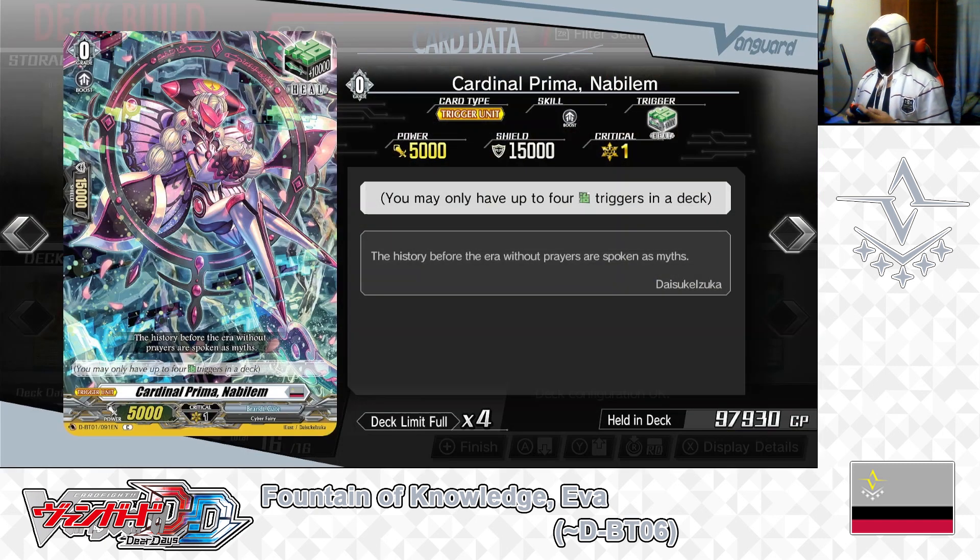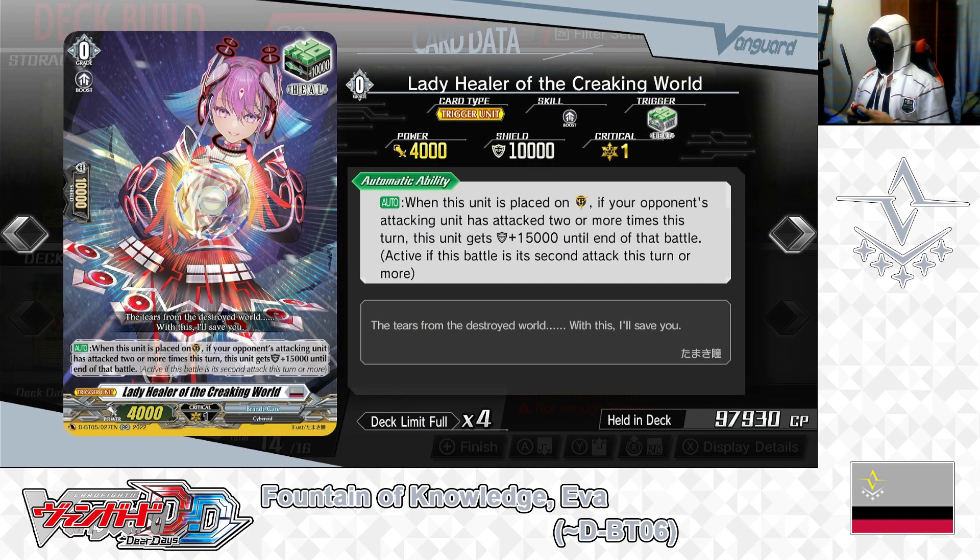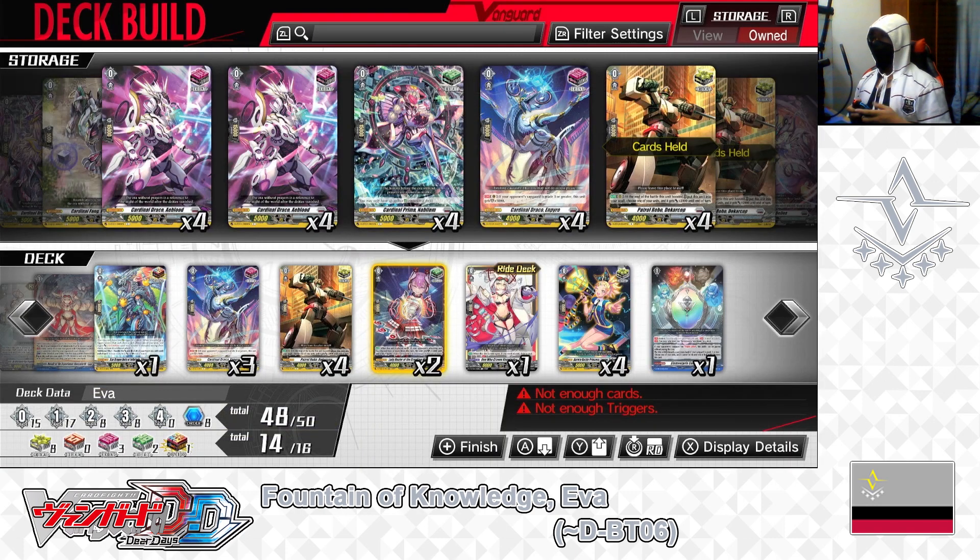Removing Cardinal Prima Nabalem heal trigger. Next: grade 0, Lady Healer of the Creaking World — heal trigger. Skill — auto, when placed on the guardian circle, if your opponent's attacking unit has attacked 2 or more times this turn, this unit gets +15,000 shield until end of battle. When conditions are met, Lady Healer can serve as a 25,000 point shield. Ideally she is a counter heal — best played against opponents specializing in restanding and attacking multiple times with their units. We have 2 in the deck, leaving it that way.